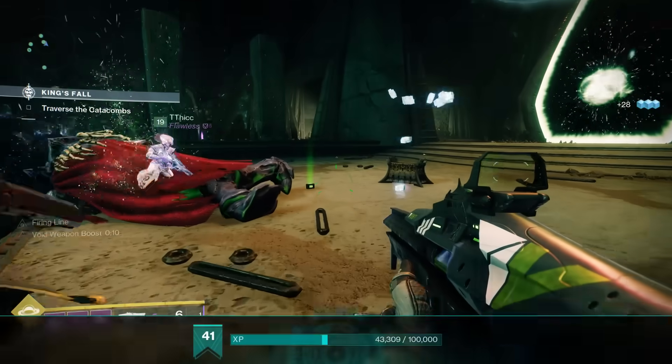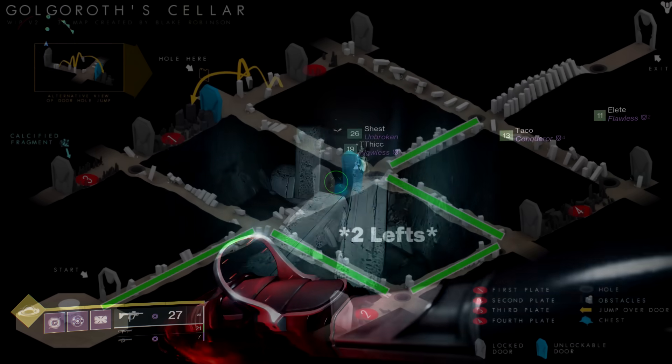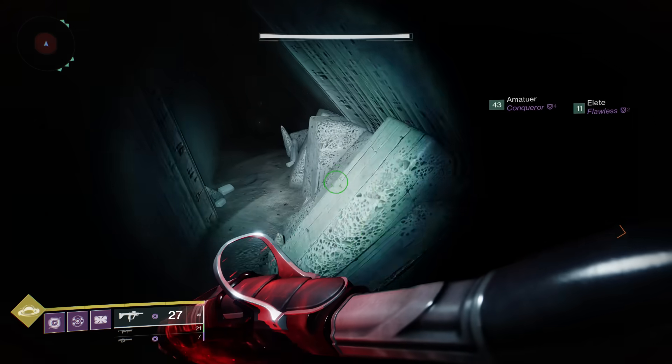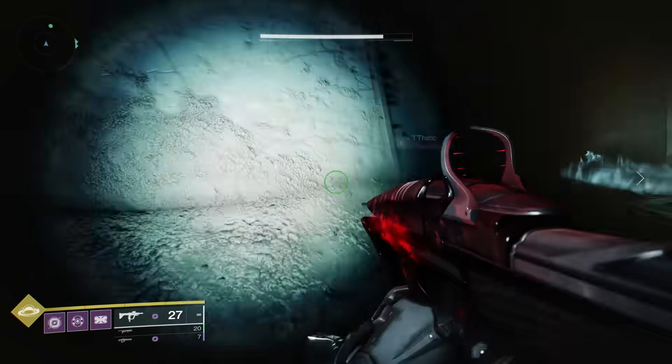After Warpriest, we have another secret raid chest. This area is essentially a labyrinth. On screen is a 3D map of the labyrinth created by Blake Robinson — huge shout out to him. There are five plates in this labyrinth, and the fifth unnumbered plate is needed to get the exotic chest, whereas in Destiny 1 it was only four. The order of the plates is not guaranteed, so position one teammate on all five different plates.